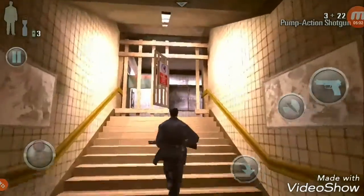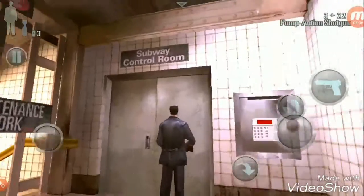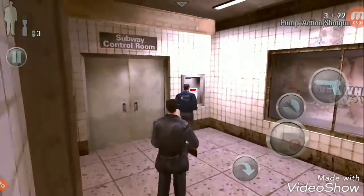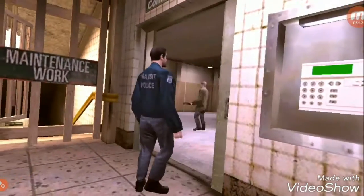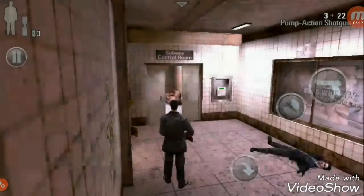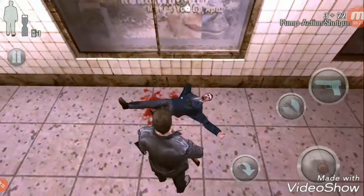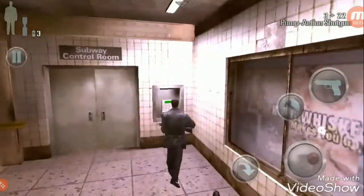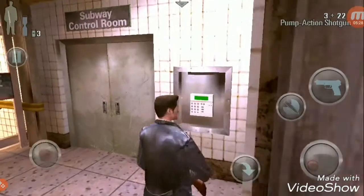Where's the control room? Just run to the control room. There's the control room. The police guy bought it — he's dead. Now Max is alone. Let's open this door. I think it was red and now it is green, so we can open the door.